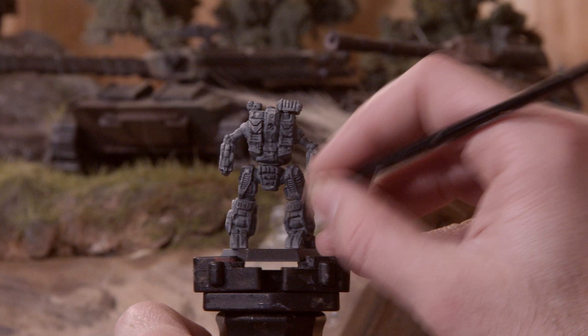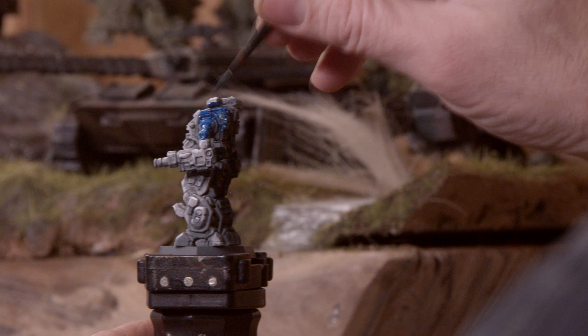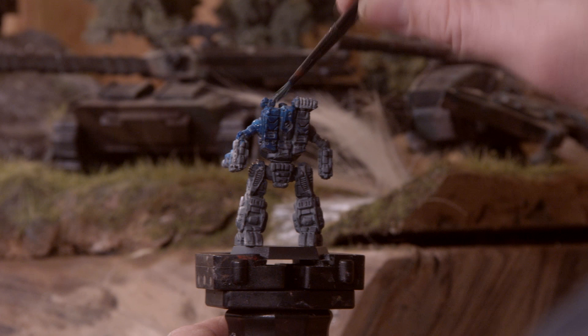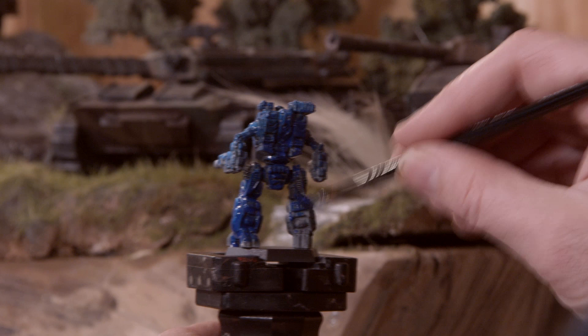Once the previous layers have dried, it's time to bring out some contrast paints. I've got Talisar Blue from Games Workshop's Citadel line of contrast paints. This colour is pretty darn close to the actual colour that Clan Ghostbear Beta Galaxy is supposed to be. Just cover the entire miniature with this colour.